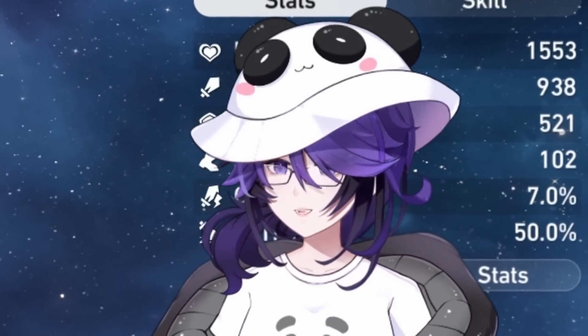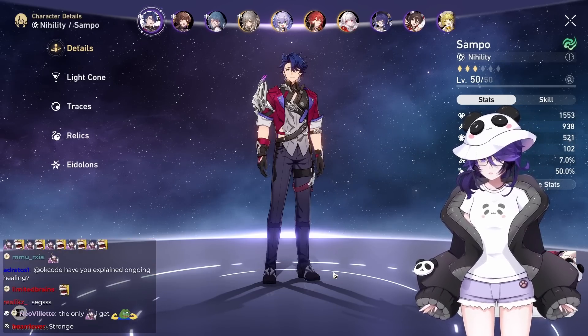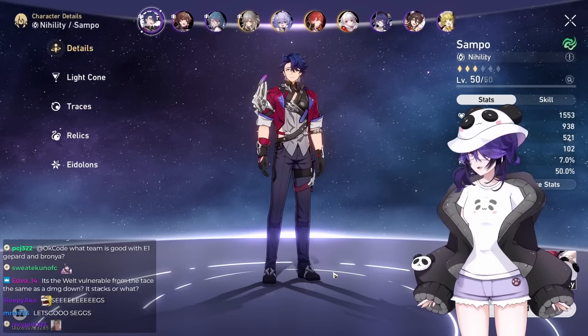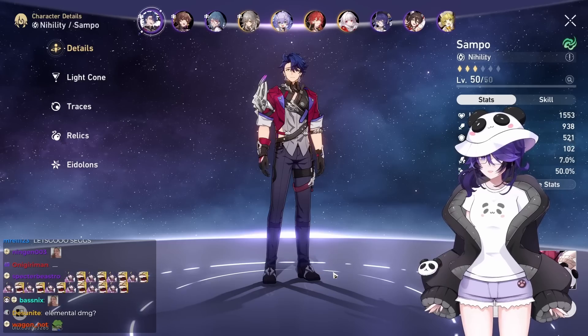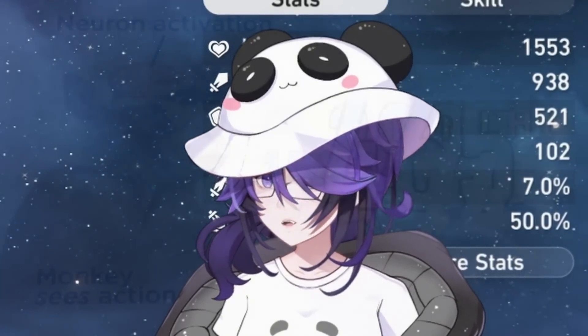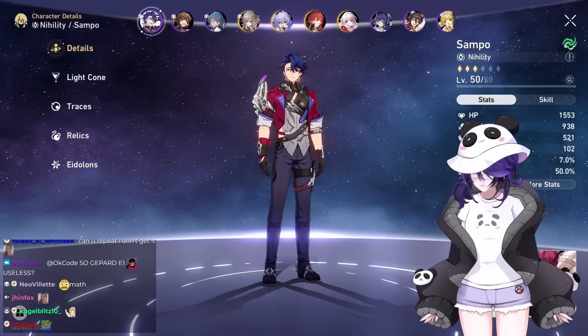That would mark the end of this general tips video. This is a very simple, every-stat-explained video. Big numbers make brain happy — just go for big damage numbers. Goodbye.